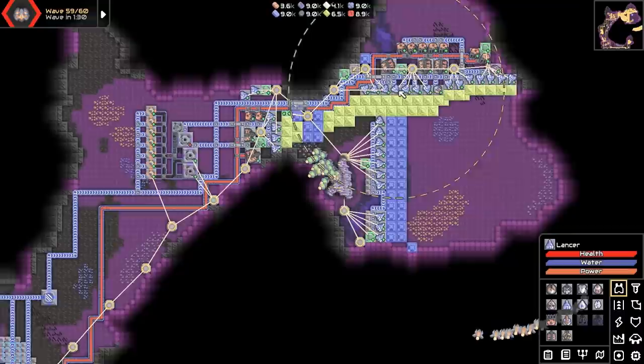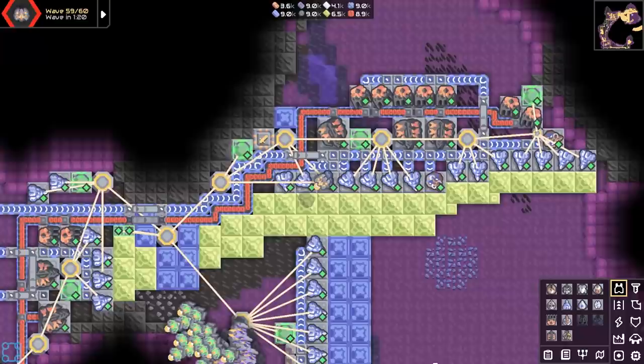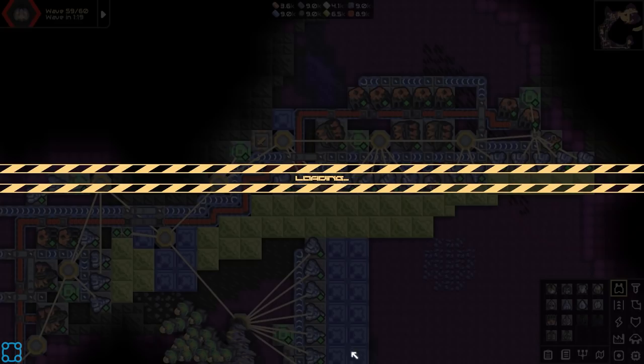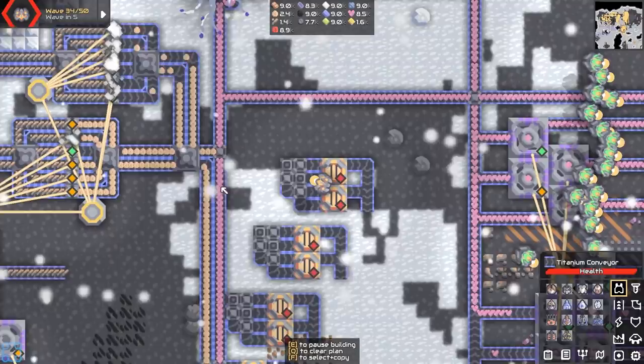I think everything else here is good. It doesn't look like we've sustained too much damage — just a bit. Having the Builder Fixer flyers just around seems like it's going to be huge. So let's go back to the Nuclear Production Complex. I'm really going to have to start assaulting those enemy bases.